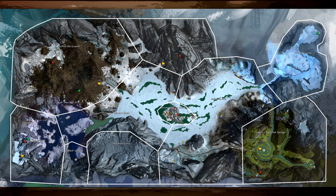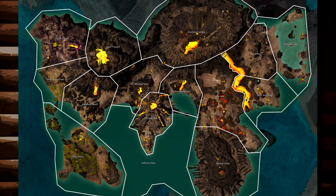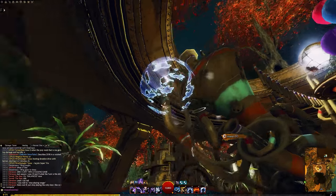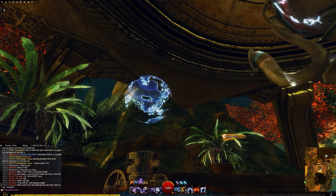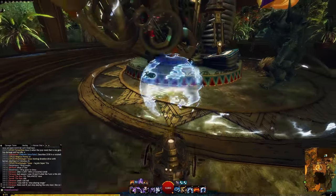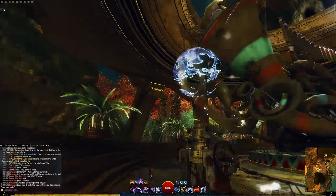Beyond stuff like adding Bitterfrost Frontier or Ember Bay, which you can see on screen right now — before these, in Heart of Thorns, they did actually, and this is quite easy to miss, do a little something with the Guildhalls. Guildhalls do have that portal system in there, which no one really uses, and the portal itself, if you look quite closely once you've got the upgrade, does have a little depiction of the globe of Tyria. They have done that before in the past, but that is Tyria as a globe right there — you can see it spin around. So that's the most recent one, it's really not that fun.